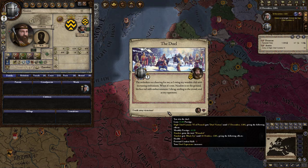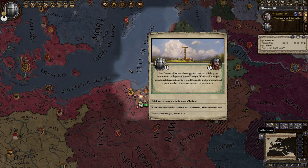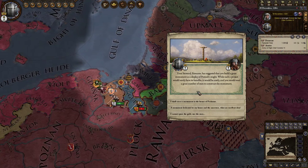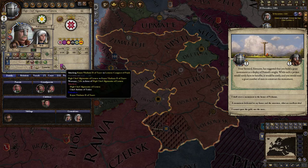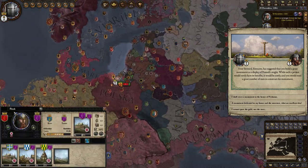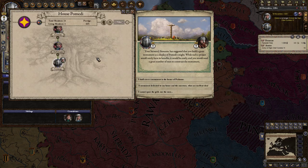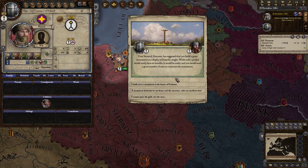His steward has suggested that you build a great monument as a display of Pomady's might. Such a project would be costly but if you raise such a monument, the tribes in your area will surely respect you more. Lietuva is attacking Turov and winning — Lietuva blobbing, I like it. I shall erect a monument in the honour of Pekunas, dedicated to my house and the ancestors. That will give us piety. We have a long line of ancestors ruling over this land going back all the way to 870, the earliest start date.